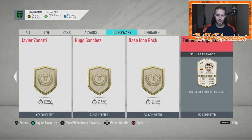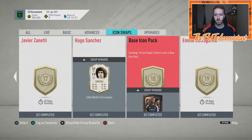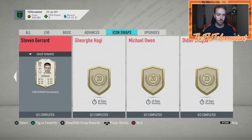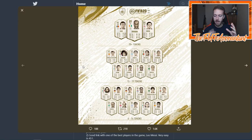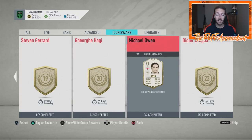I think they valued Butragueno too high — he should be more in the 15 to 16 range with Rui Costa and Ferdinand. Someone mentioned: what if there were unlimited swap tokens? EA just keeps putting out objectives, maybe ending up with 50 or so, and people who grind more get more cards, while casuals still have an opportunity without being locked into EA's time frame. I think that's a pretty good point. I really don't think getting Drogba is going to be that easy.